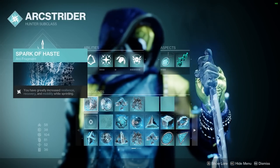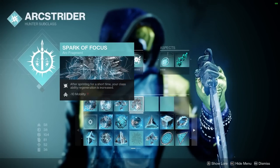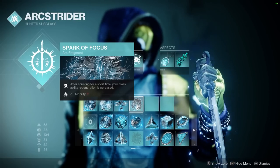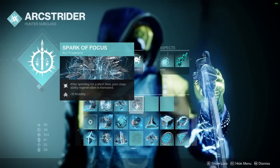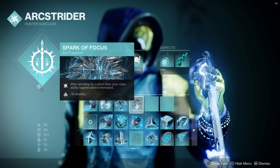After that, we have Spark of Focus. This says after sprinting for a short time, your class ability regeneration is increased. So you just sprint for a second and this is also going to make your dodge ability regeneration fly up. I think I was getting dodges back in around 15, maybe even 10 or 12 seconds. Like you'll see in the gameplay, it absolutely flies up.